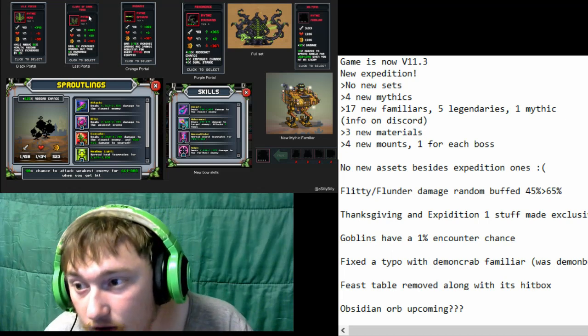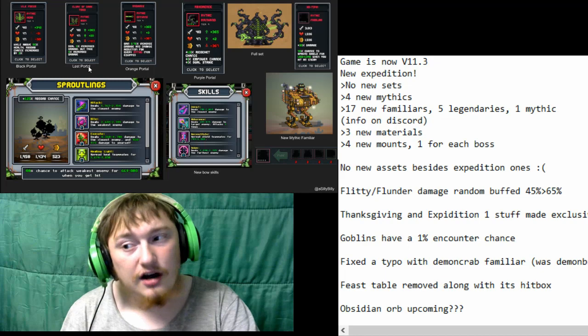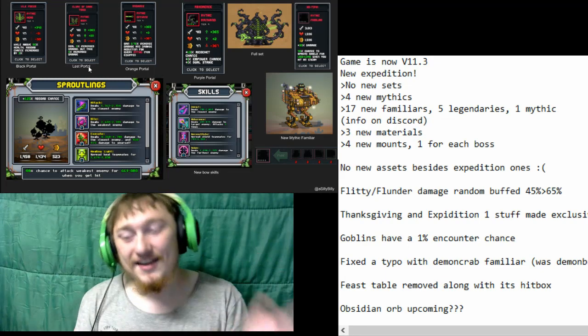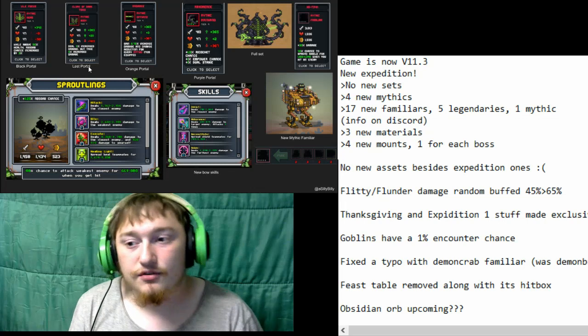Then we have the Cloak of Dark Tides. Deal 5% increased damage but take 5% increased damage. It's a body piece — not really that useful. Probably again not going to be that useful. Not viable with many, if any, builds.